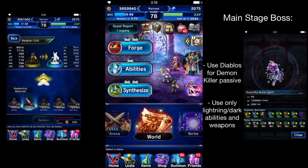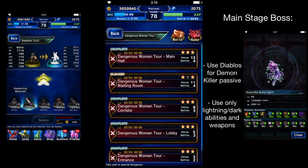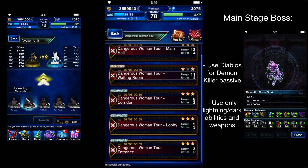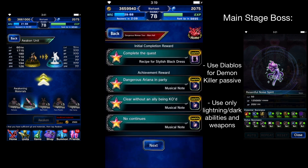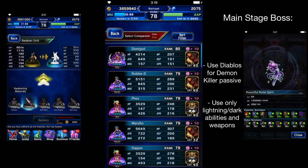You can get these materials on any one of these levels. Obviously more common would be the main hall part, but to save energy you can just do the entrance. For now we'll go and do main hall to show you the main boss here, which is really easy honestly.